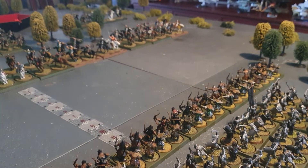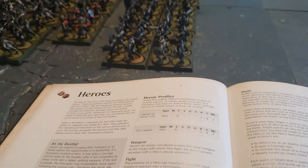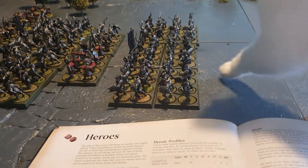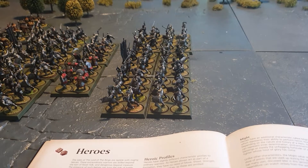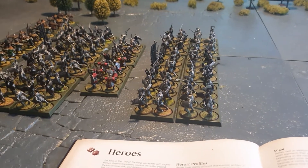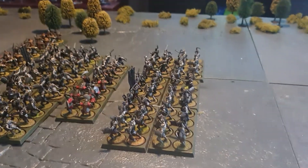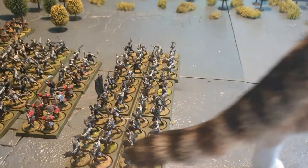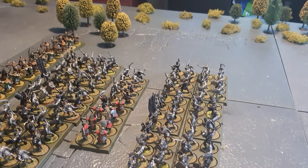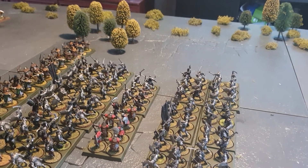Now looking at heroic actions. 'At the Double': the hero may take a courage test to move at the double after completing its move. If the test fails nothing happens; if passed, the formation may immediately move again. However, if they do that they're not allowed to shoot, and you can only move at the double once in a turn. Also, if an enemy is within six inches, the courage test suffers a penalty of minus one, in addition to movement being halved due to enemy proximity.